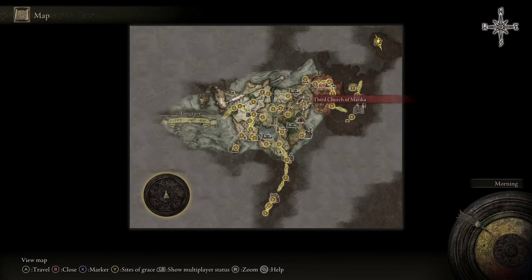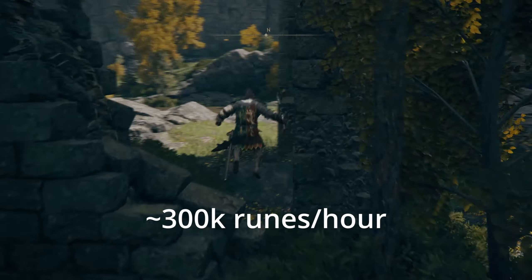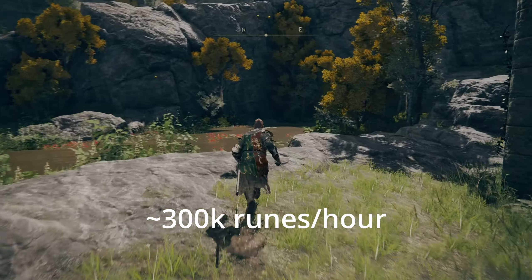We're starting off at the Third Church of Marika, across the river to the northeast of the gatefront, where you meet Melina. From the Site of Grace in the church, head just outside to the creek in the north, and there will be a warp gate which takes you to the most lucrative rune farm.